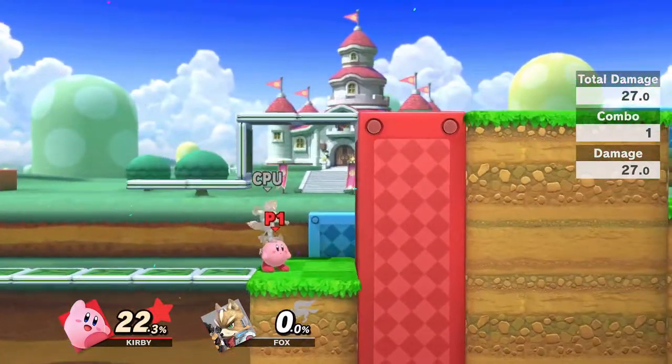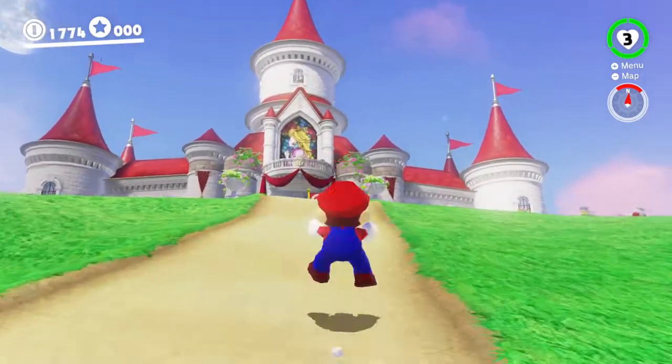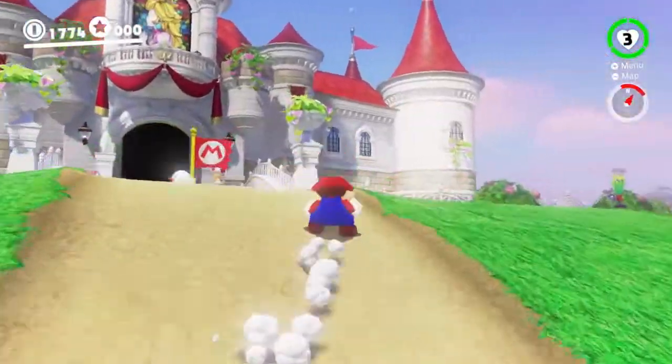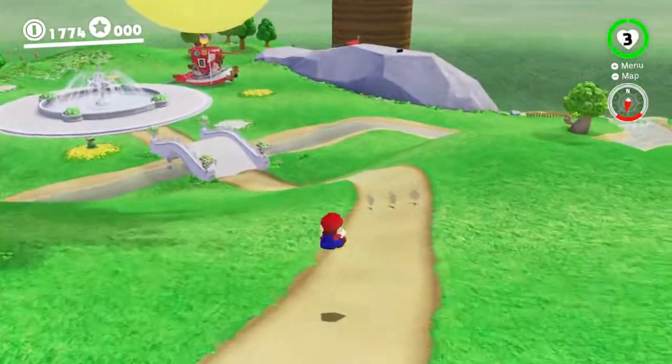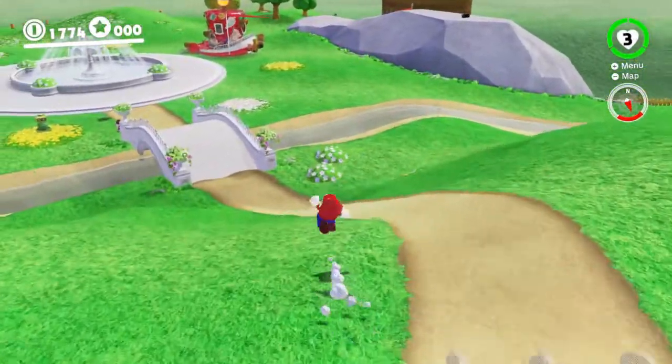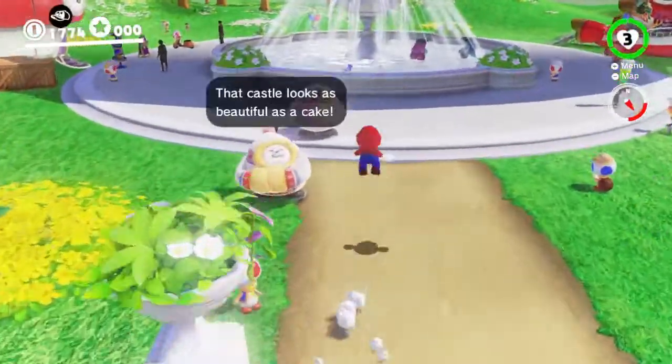And after you've done that, that should knock us right into the background and right in front of Peach's Castle. Now, what we want to do from here is we need to turn around and we're going to want to take a couple of long jumps down across the bridge.